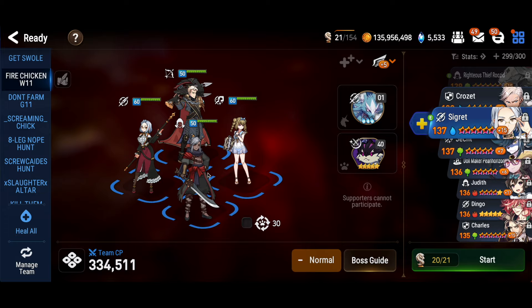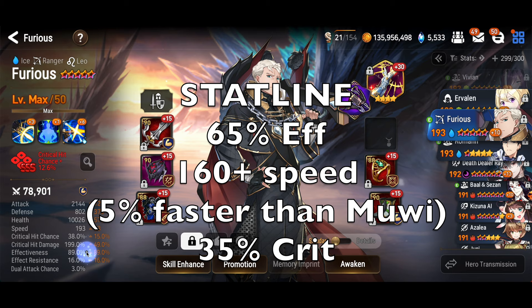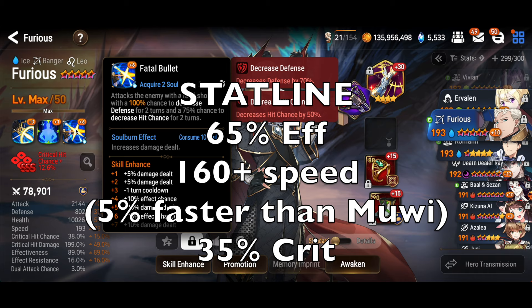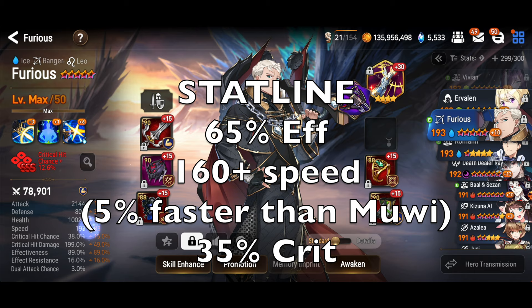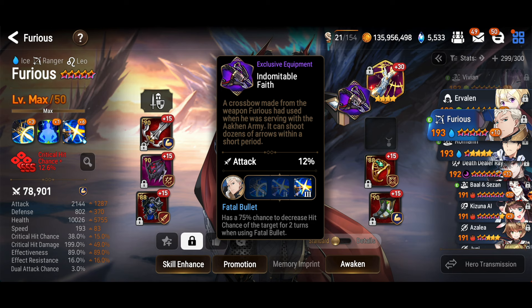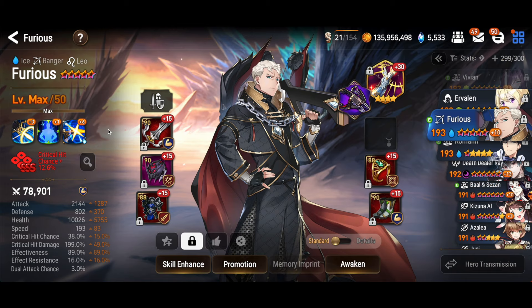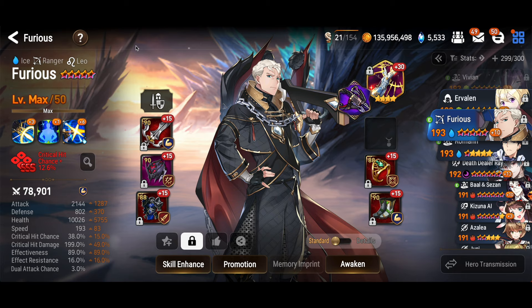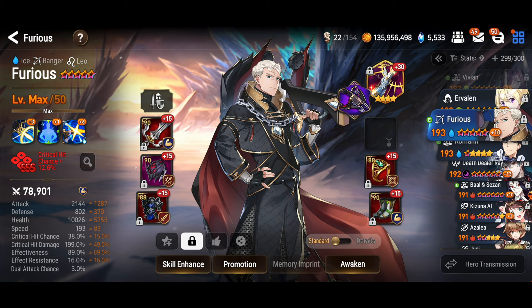Now let's talk about Furious. Furious also needs 65% effectiveness minimum — more doesn't help but you want at least 65. Make sure his S3 and S2 are maxed for effect chance and skill cooldowns. His S3 is a defense break, which is the most important debuff for our team, and with the EE it also gets a blind. You want him to be fast to cycle skills — I'd say 160 to 200 speed range. The rest you pump into crit damage and attack. His number three EE is best-in-slot for the chance to blind, and the ideal artifact is Song of Stars, though this build works without it.